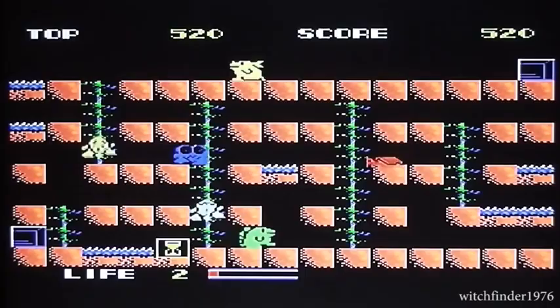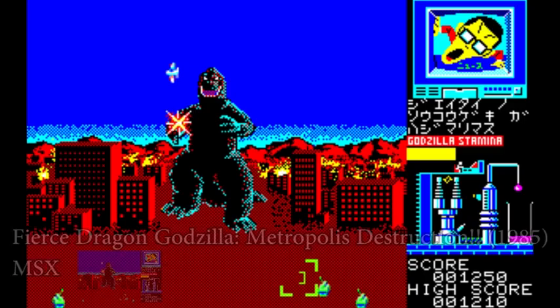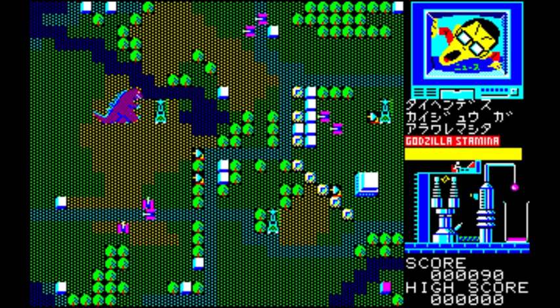The next game in our retrospective does not have a lot of info on it — even on Wikizilla it doesn't have much info. From what Wikizilla can tell us, it's a game developed for the FM7 and X1 PC, released in 1985. The player is Godzilla, and in this game it does appear you walk around destroying things and fighting the military. That's pretty much it — there's not too much info on this obscurity.